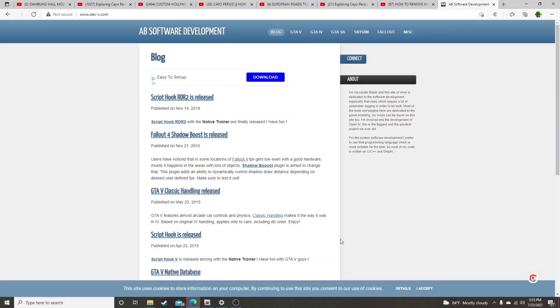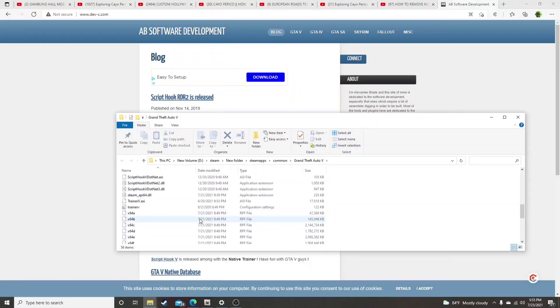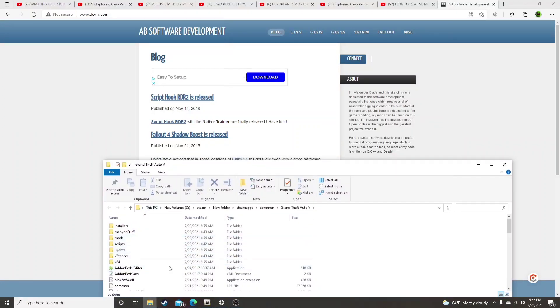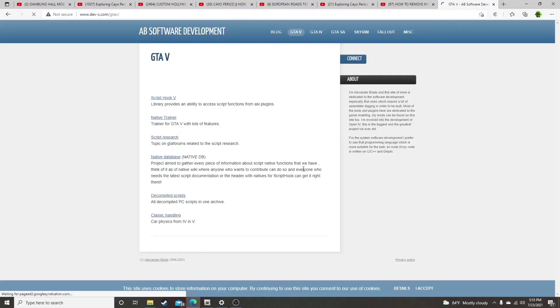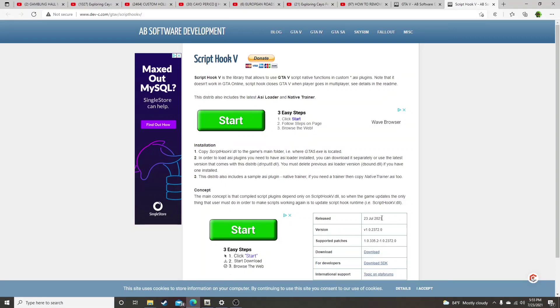For all the people who want to know how to put it in there, it's very simple — real quick video for all my newbies. The link is in the description and it's also right here: www.dev-c.com. So let's just say your GTA 5 folder is exactly how you left it. Come to this website, hit GTA V right here. You might get a pop-up — just close out of that. Hit Script Hook V right here, and you will see the new date is July 23rd, 2021.